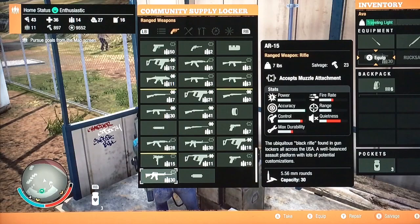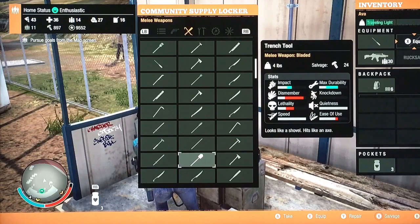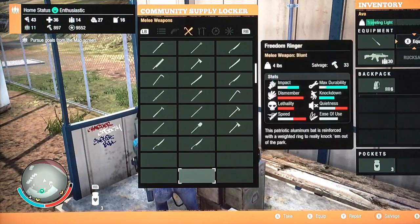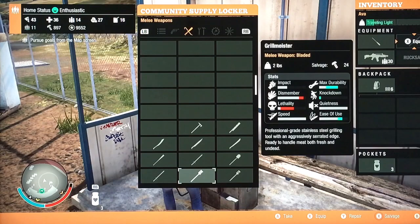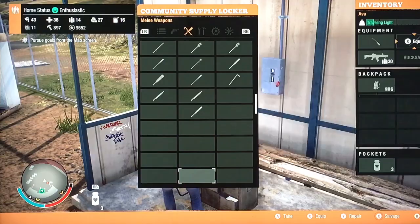Those are the guns. For melee weapons, most of them will be bladed. You'll get a trench tool, which is bladed. The only blunt weapon I've seen them carry is the breaching hammer, which is a very good one I usually use. You also get the Bowie machete, which is a very good bladed weapon.